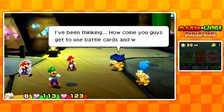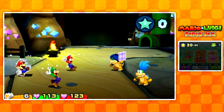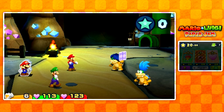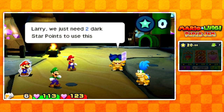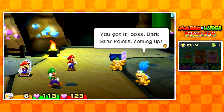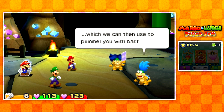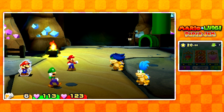I've been thinking — how come you guys gonna use battle cards and we don't? Yeah, what's stopping us from using them too? Absolutely nothing, man. This card increases speed. Larry, we just need two dark star points to use this bad boy. You got it, boss — dark star points coming up. See, every time we hit you, we'll earn dark star points, which we can then use to pummel you with battle cards.